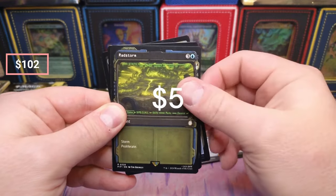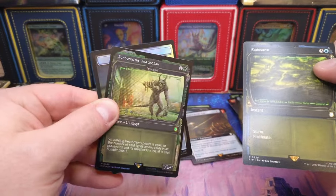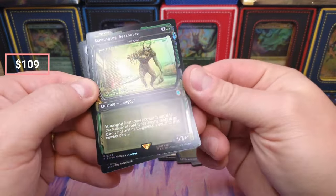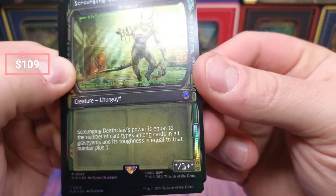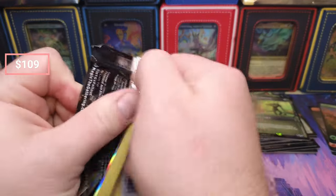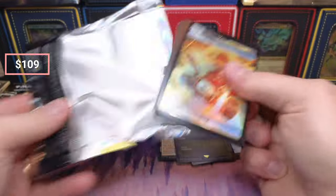Radstorm — radstorm sells like crazy — and Deathclaw. It just looks like a rainbow foil from the serialized cards. You think after nine boxes we would have hit a serialized pull by now.